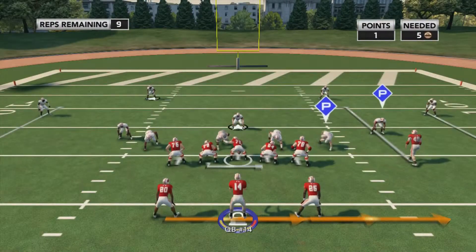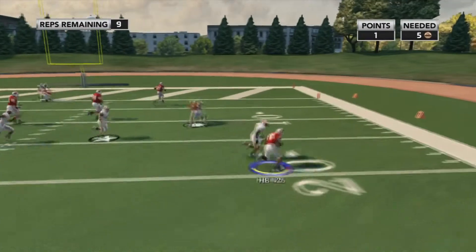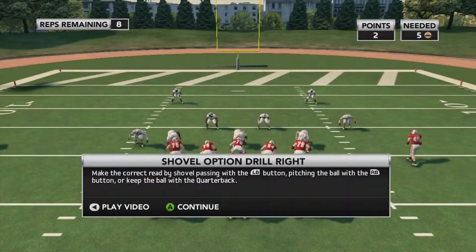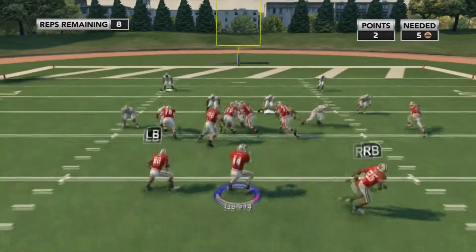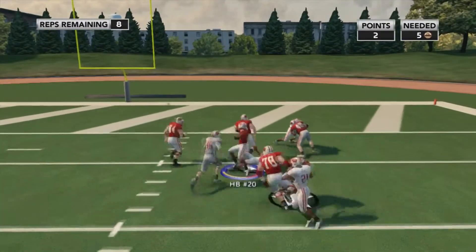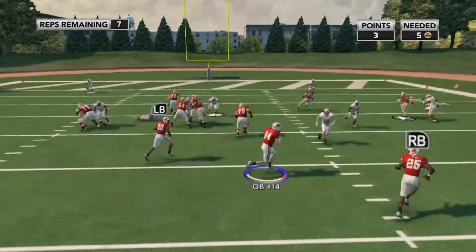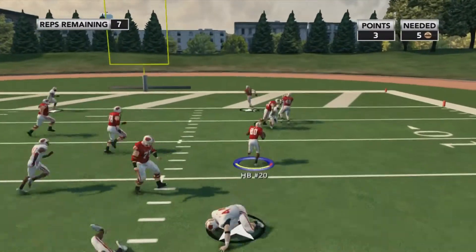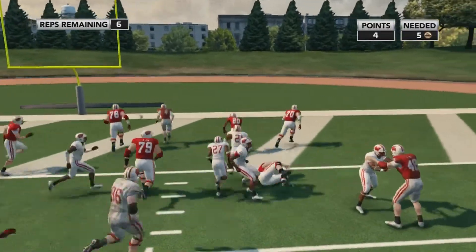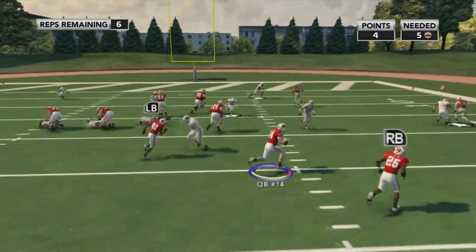Now you have to watch out for two defenders on this — they both have P's above their heads. So you have to figure out whether they're going after the running back, the quarterback, or the guy that you can shovel it to, which is another running back. They'll mostly go after the two guys in the back. It'll probably be about 50-50 whether they go after the person in the front, because it is the shovel option drill and they want to show you how to do that. So it's pretty easy to tell who they're going after.